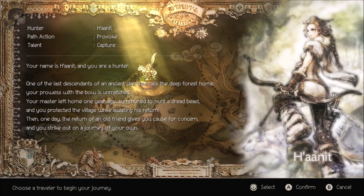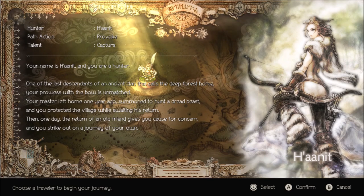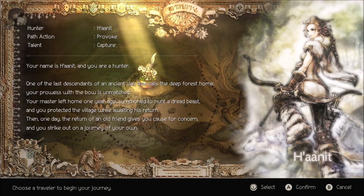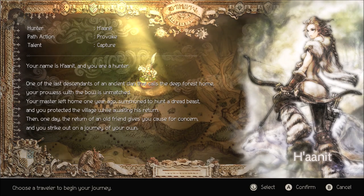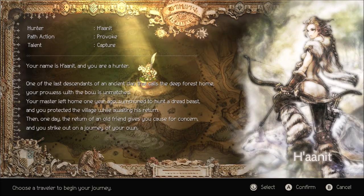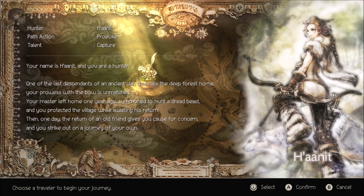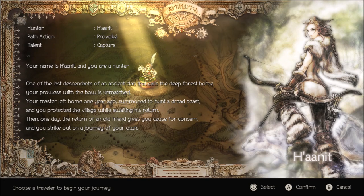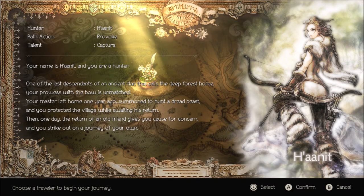Okay, next we got H'aanit — I'm not even sure how to pronounce that to be honest. Path action is Provoke and talent is Capture. Anyway, you're a hunter — one of the last descendants of an ancient clan that calls the deep forest home. Your prowess with the bow is unmatched. Your master left home one year ago, summoned to hunt a dread beast, and you protect the village while awaiting his return. Then one day the return of an old friend gives you cause for concern and you strike out on a journey of your own.